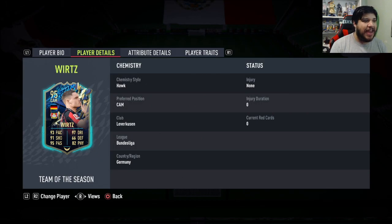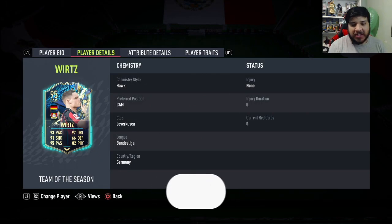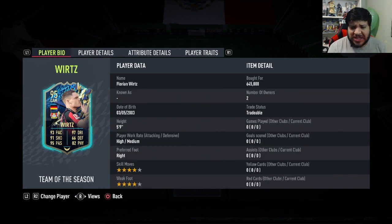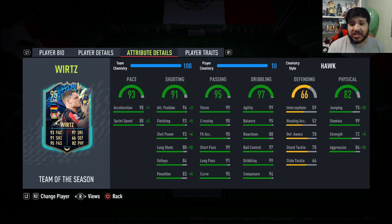Hello everybody, welcome back to the channel and welcome to a Team of the Season verse play review video. This card looks absolutely crazy — high/medium work rates, four-star four-star, which is very good. He had a couple of Player of the Month cards that were very nice. This 95 rated card — just look at that pace, it's phenomenal. Shooting is tremendously good, passing is pretty much perfect, dribbling is pretty much perfect.